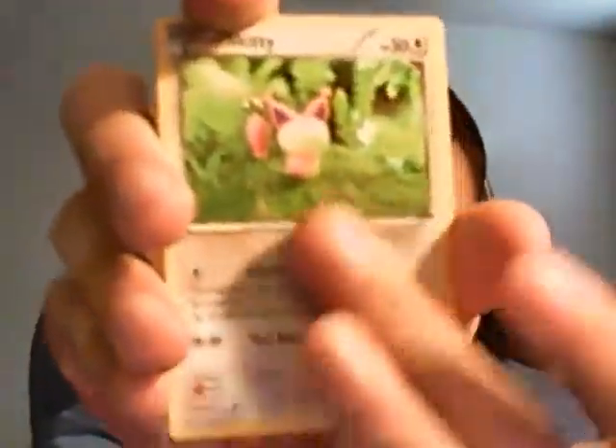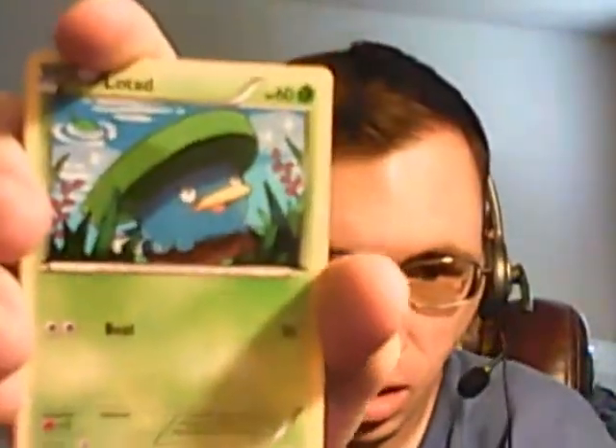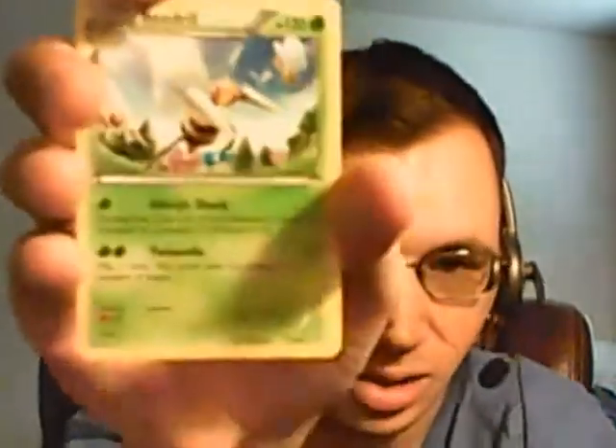Next pack, still Primal Groudon. We got Drilbur, Skitty, Rhyhorn, Spheal, Lotad, Electrike, Dive Ball, Wonder Energy, Reverse Holo Delcatty, and the rare in the pack is Beedrill. So if I were to play the game, that would be two Beedrills — that's nice. We have the Reverse Holo for the set and a regular rare, so one — well, two more packs.